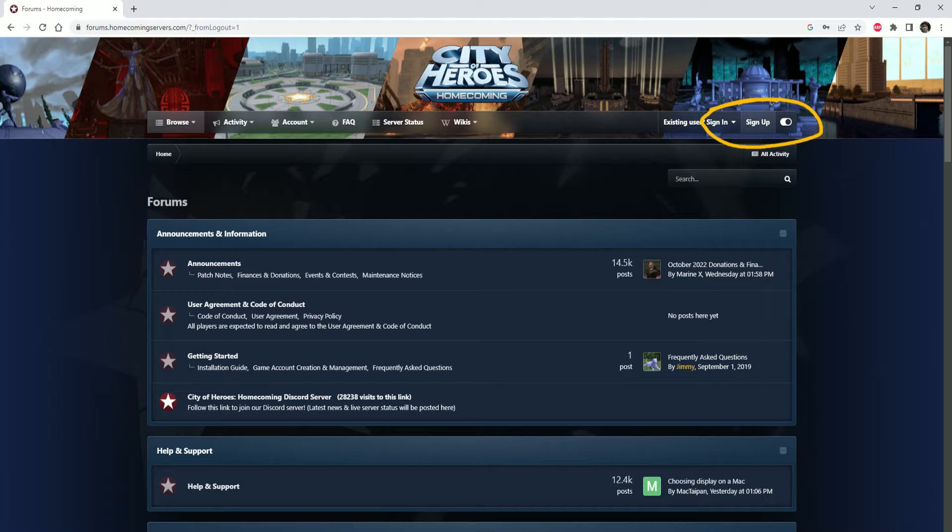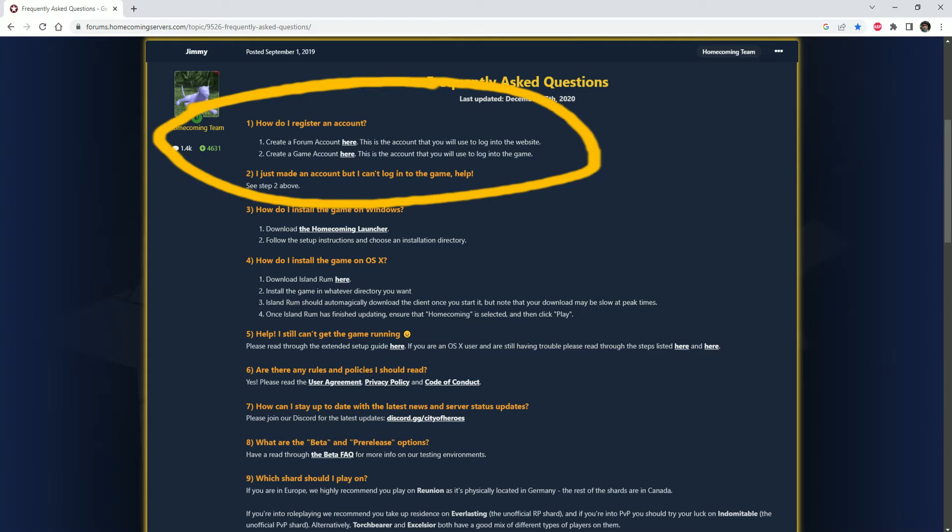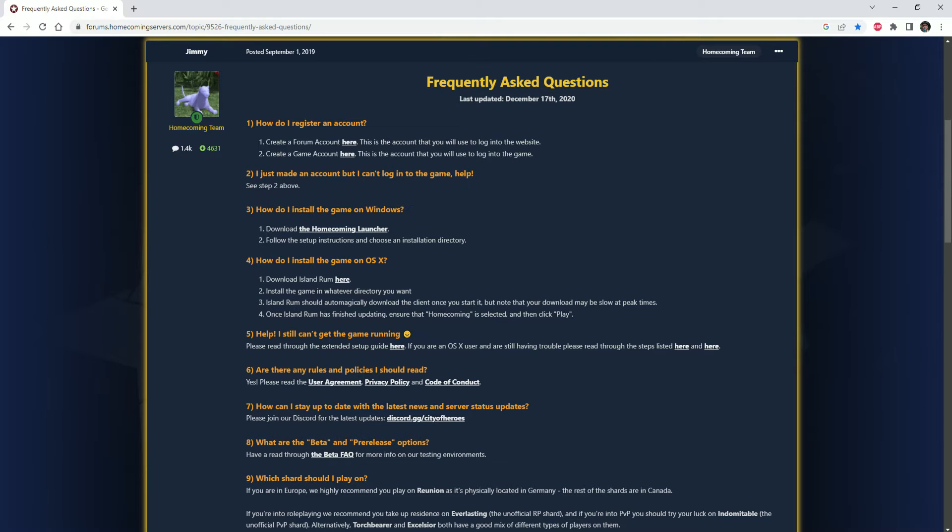Once you sign up and have an account, you're going to want to click on the FAQ at the top for Frequently Asked Questions. And unlike many other FAQs, this one is pretty straightforward — I was shocked at how simple and basic they kept it. It covers how to register for an account with links, what to do if you just made an account but can't log into the game, and how to install the game, including a download for the launcher. You download your launcher and run the game.